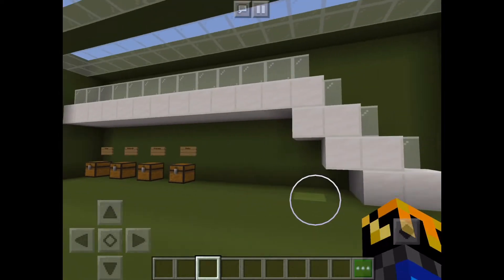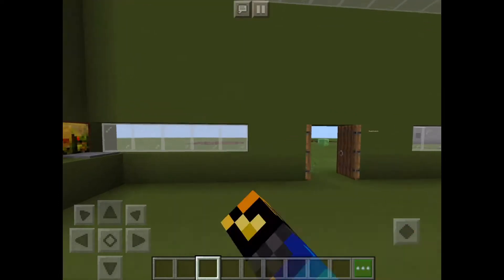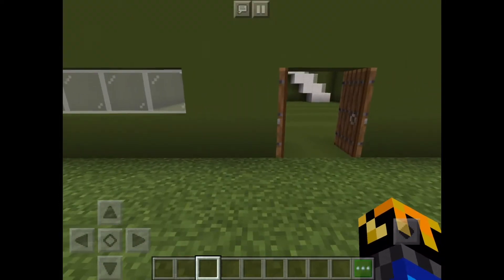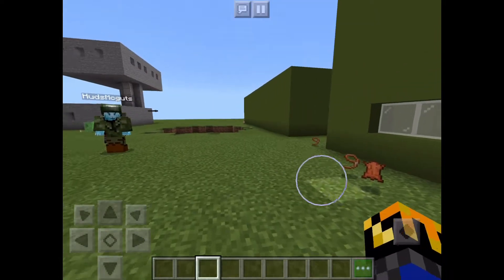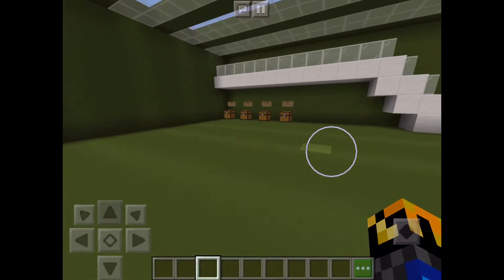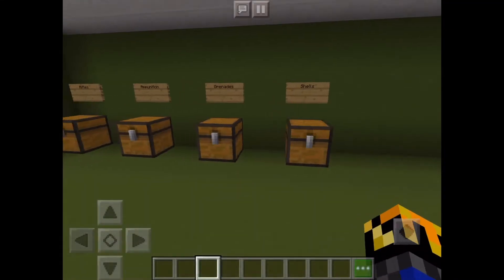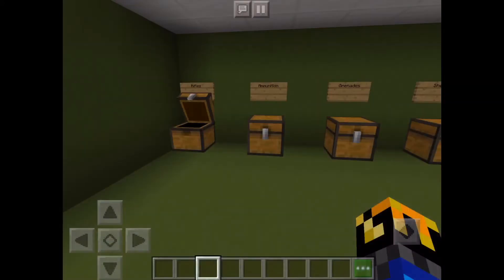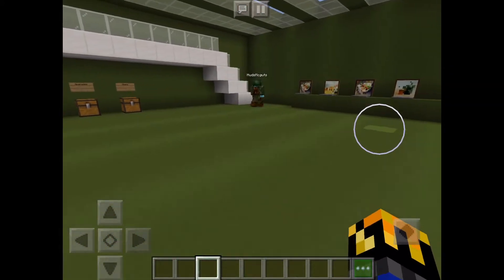Hey guys, we're back, and I've unmuted Hudson now. We're showing everybody our base, but first I'm going to show you mine. We've got our computers, we've got our tank shells, we've got our grenades, we've got our ammunition, we've got our rifles, and then we've got this cool place.